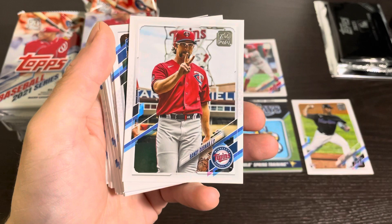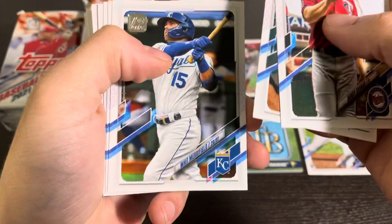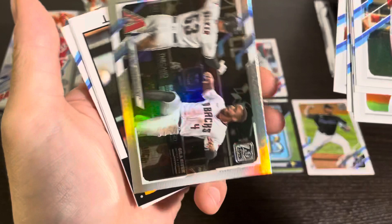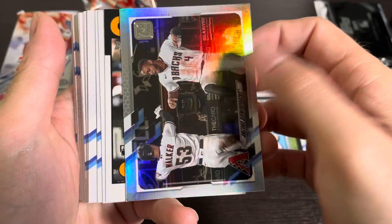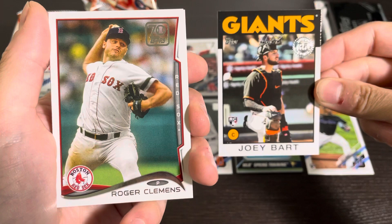There's Randy Dobnak — he was weirdly good at the beginning of last year. I remember playing against the Twins with the Cleveland baseball team. Randy Dobnak was like an Uber driver and then they just pulled him into the rotation — they needed another starter and he was just lights out. Wasn't really striking anyone out, wasn't doing anything wild, but had a really good start to the season. Then we got a rainbow foil of the Diamondbacks, and then how about that — a nice 1986 design Joey Bart rookie.